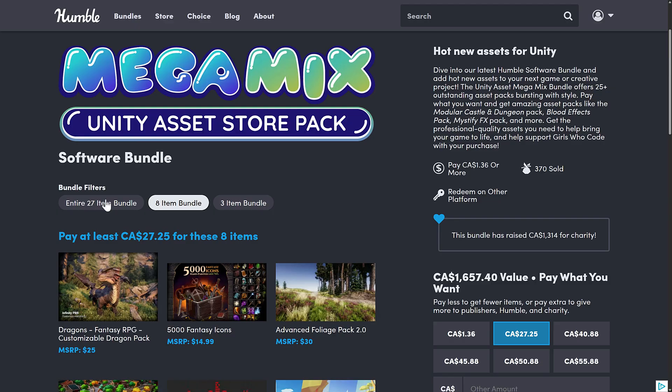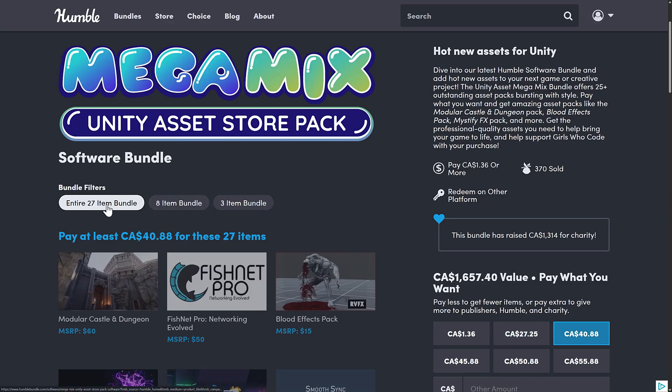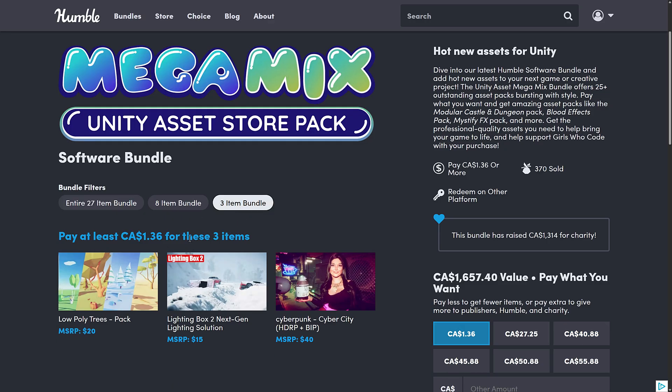The medium tier never makes sense — you can pay $20 for 8 items. The $1 tier sometimes makes sense, although I do have to point something out: there's a cyberpunk asset with what looks like a stock woman photo thrown on top of it. The $1 tier is the weakest tier for a reason — I've also heard that one asset is actually free. So the $1 tier is super disappointing. Do not buy it.